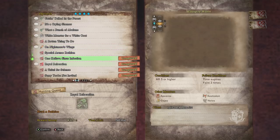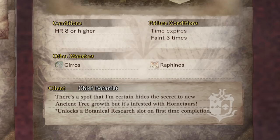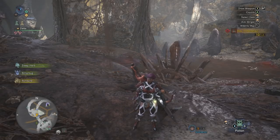Go down to the four-star quests and you should see one that takes you to the Rotten Vale. It's called 'Persistent Pests' and it says to slay 14 Hornitaurs to complete the quest. In the bottom right-hand corner it says there's a spot that hides the secret to a new ancient tree grove but it's infested with Hornitaurs. It also says the quest unlocks a botanical research slot on first-time completion — that is exactly what I missed when I first went through this quest list.